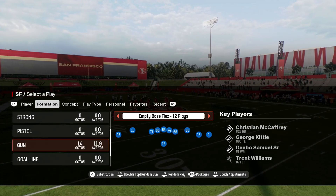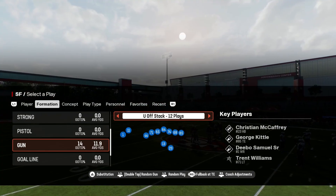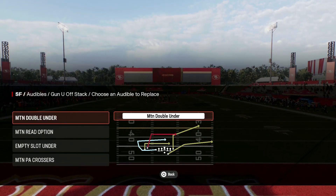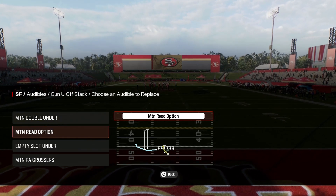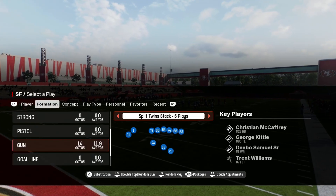Today I'm going to be showing you how I like to run the Niners playbook in Madden 25. The formation I'm going to be looking at is You Off Stack, and for the audibles I like to have the motion double under, the read option, empty slot under, and motion crosser.